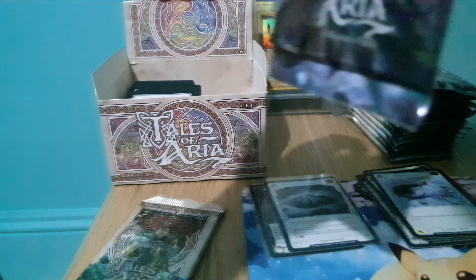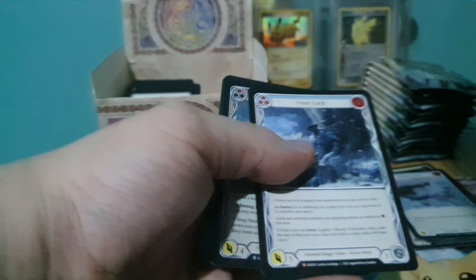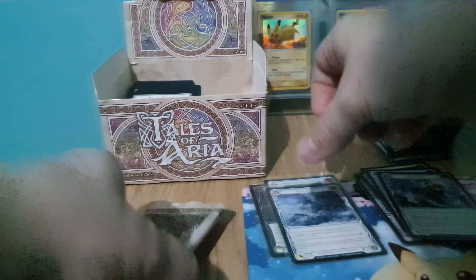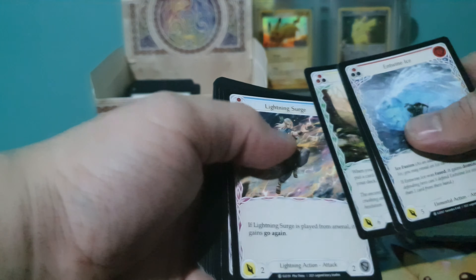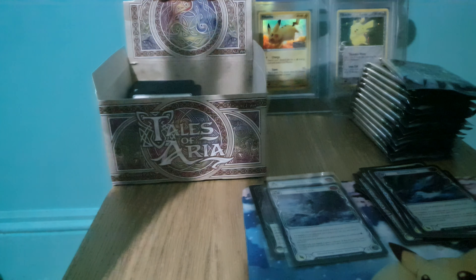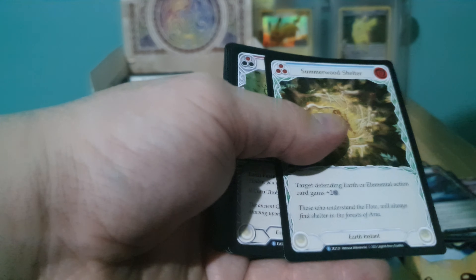If you haven't already seen my Monarch opening, I definitely recommend checking that out — spoiler alert, I pulled a legendary. So that was just two boxes. I've got Frostlock and our foil is Snapshot. I always figured that if you're buying loose boxes, the legendary has probably already been pulled, but that wasn't the case here. So I thought I'd try one of these TOA boxes and see what we get.